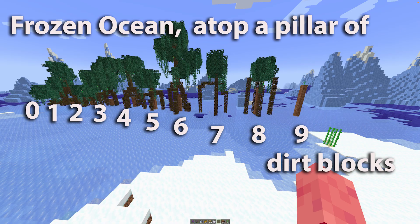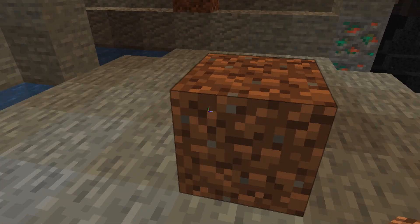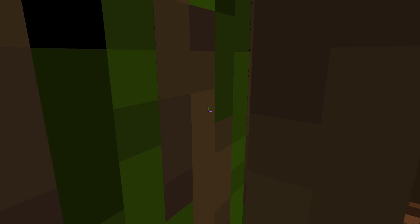Mangroves seem to grow in any biome, but the roots need to be able to grow in all four directions when you plant them. So don't plant them up against the edge of a cliff.